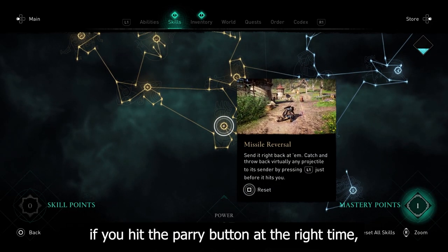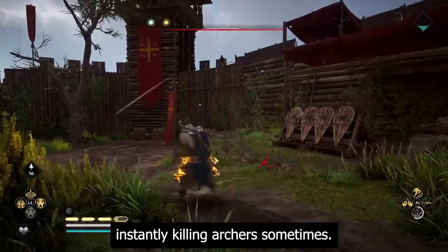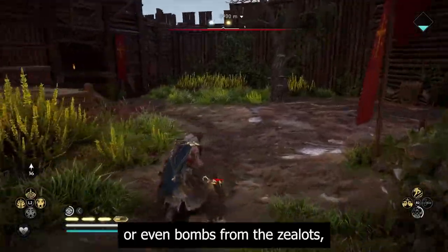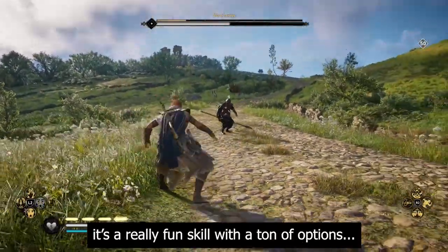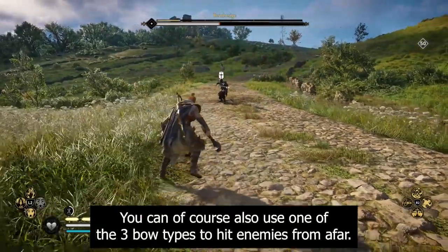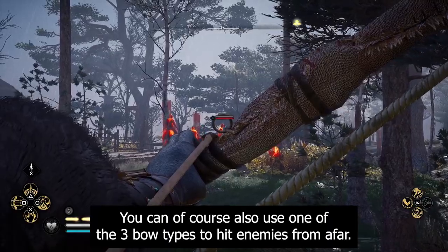Another great skill that is all about timing is Missile Reversal, which lets you shoot back arrows from an enemy if you hit the parry button at the right time — sometimes instantly killing archers. You can also throw back javelins from other enemies or even bombs from the Salots — it's a really fun skill with a ton of options.